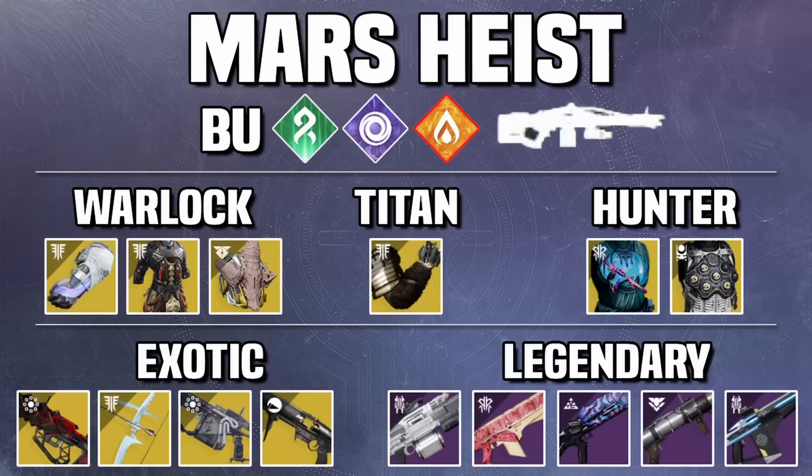Moving on to Heist Battleground Mars: we've got Barriers and Unstoppables, Strand and Void Surge, Solar Threat, and Machine Gun Surge. Because of Machine Gun and Void Surge together, you would be absolutely throwing if you did not run a Void Machine Gun in this one. There's the Corrective Measure, the Commemoration, and the Retrofit Escapade — take your pick. It's going to be the best thing to run. Do not run anything other than that.